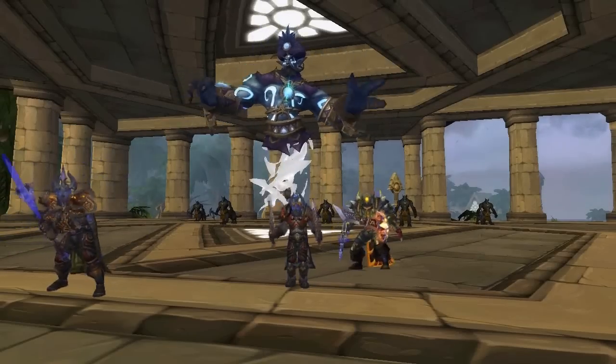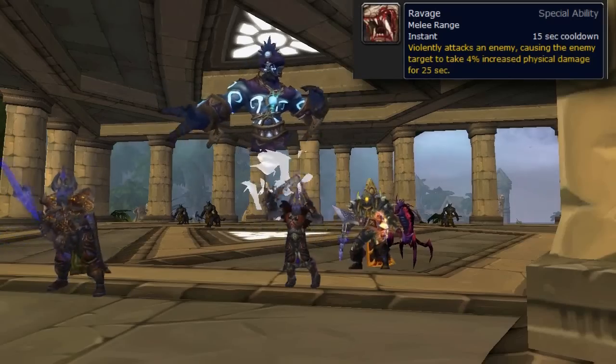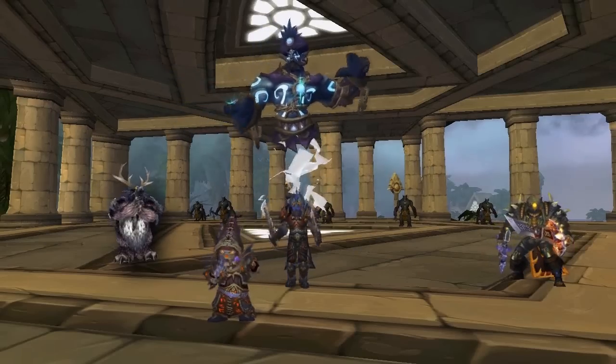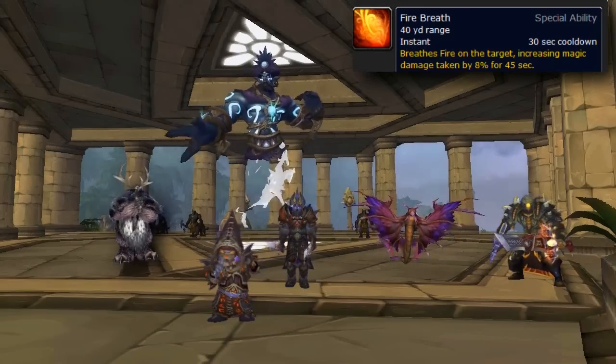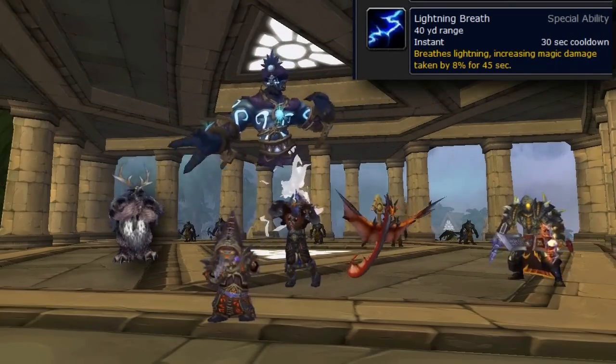If your raid is missing an Arms Warrior, Combat Rogue, or Frost Death Knight, your Ravager will cover the 4% physical damage buff. Still no sign of that Warlock? What about an Assassination Rogue, Unholy Death Knight, or Balance Druid — they all abandoned you? No worries: your Dragonhawk and Wind Serpent can provide your 8% spell damage buff.